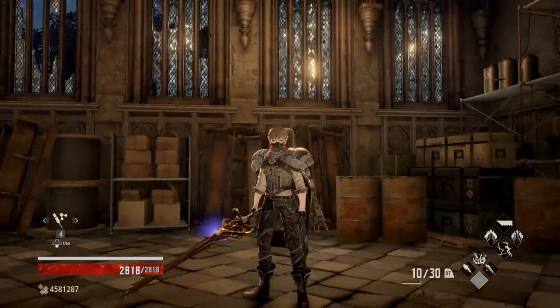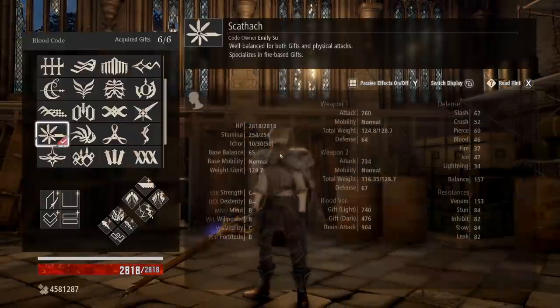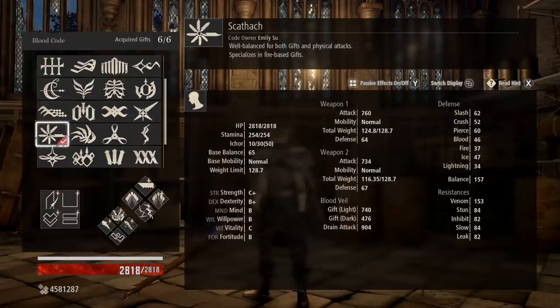To talk about what makes a build like this work, the first thing is the blood code — the Skahawk blood code, which we get from fully restoring the vestige of the Successor of the Claw. If you fail to do this and have Queen's Claw instead, the only way to gain access to it is to play through on New Game Plus, but all in all this is your best bang for your buck for a playstyle like this.